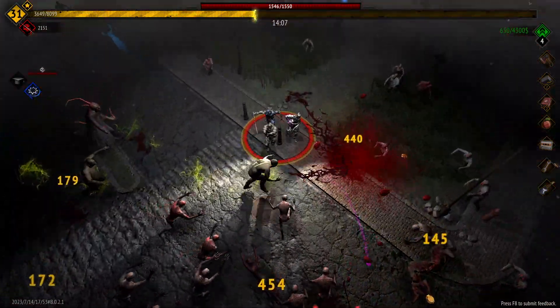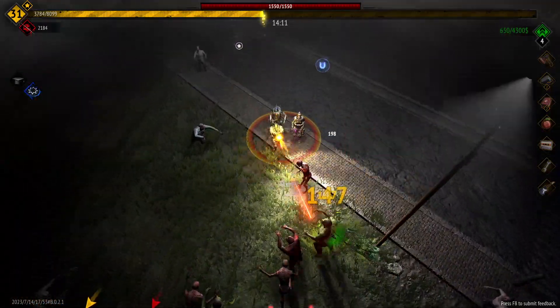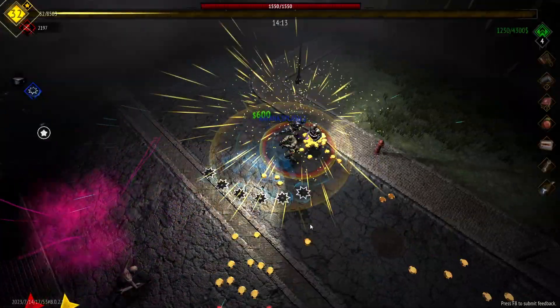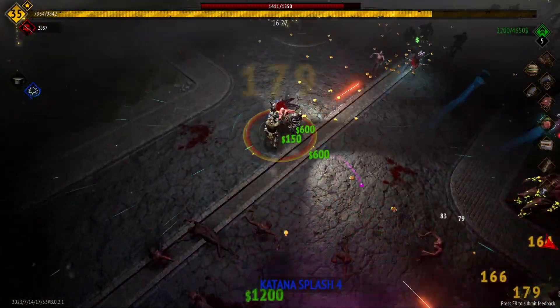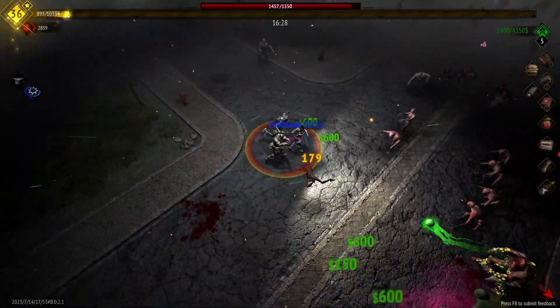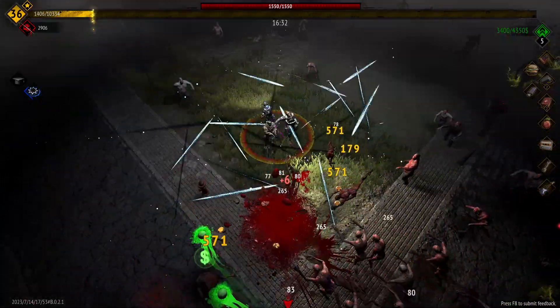We're just past 14 minutes. There's a magnet up here which will pull all the XP. Katana splash level up — I need that. We've got the final katana splash upgrade so next upgrade we go to thousand cuts — perfect. Now we've got some nice damage because thousand cuts are so powerful.